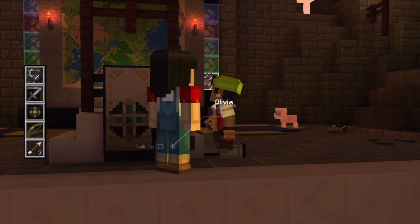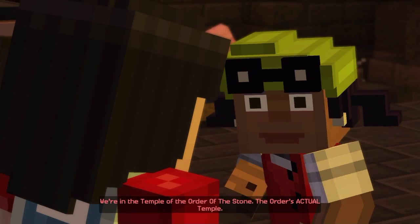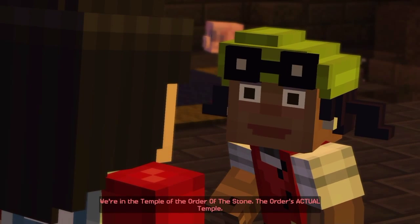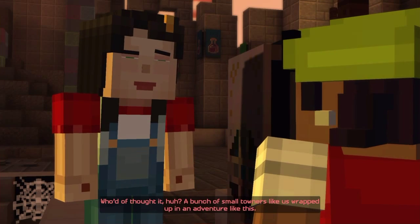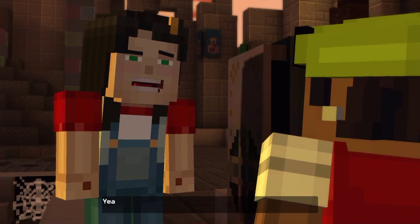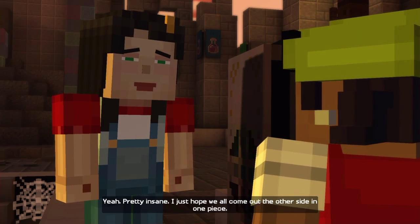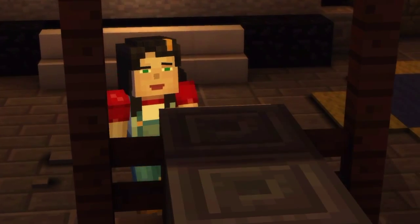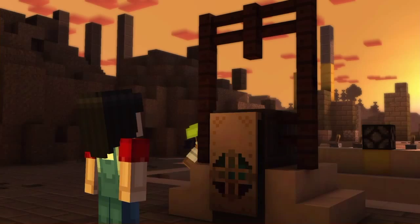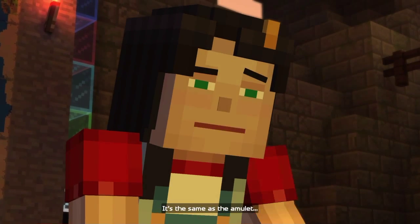We'll just go talk to Olivia, right? We're in the Temple of the Order of the Stone — the Order's actual temple. Who'd have thought it? That's what it means by Temple of the Order of the Stone. What's your small town gang wrapped up in an adventure like this? Yeah, pretty insane. I just hope we all come out the other side in one piece. I named you guys the Dead Enders. You're probably all going to die in horrible ways, and I'm going to be the reason for it.